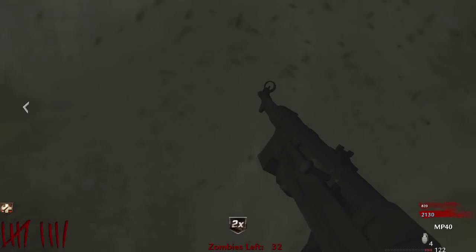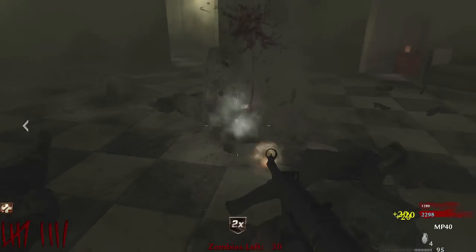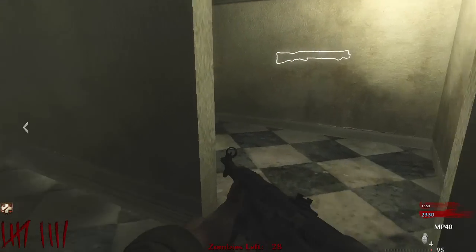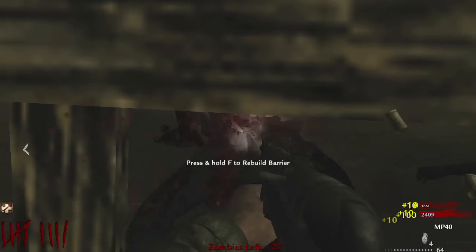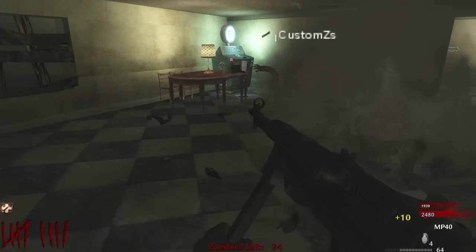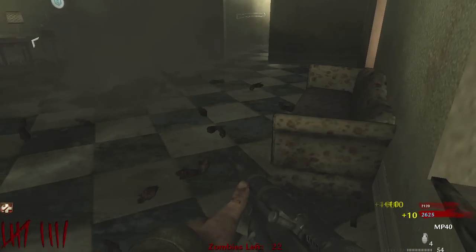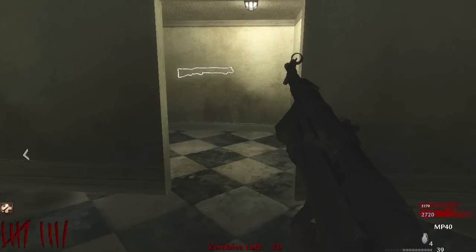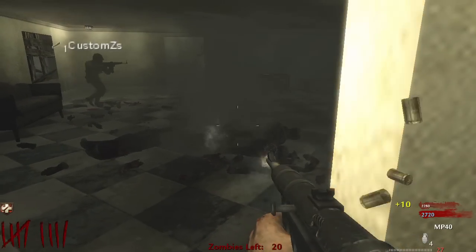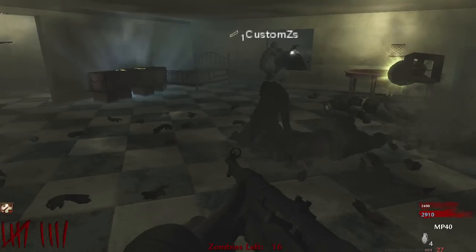Did we get a drop? Oh it sounded like it. I just now noticed the zombie counter as well — wow, you're stupid! I always notice the zombie counter like round 12, I'm about to beat the map and I'm like 'oh look, there's a zombie counter on the bottom.' You always find it before me though — apart from this time. Max ammo, we're good.